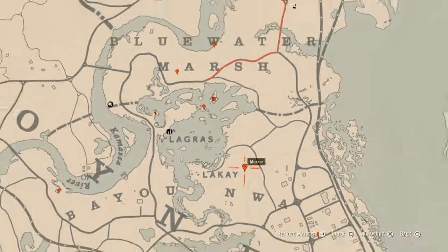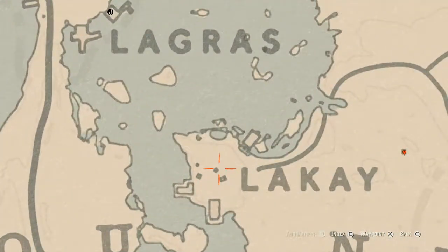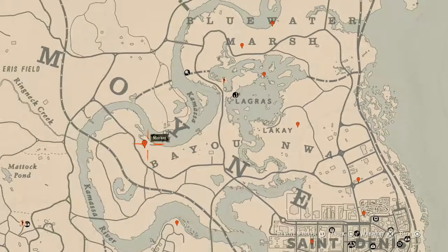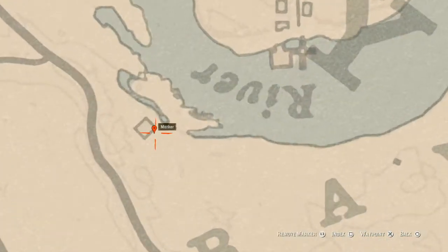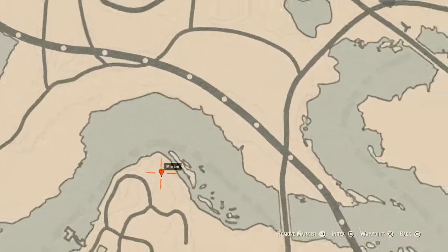There are also a couple of tarot cards nearby — one tarot card here and a tarot card down on the barrel. Over to the left a little bit, right here at this moonshine site, behind a wagon there's a dig spot. That dig spot will give you a random arrowhead.